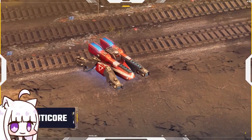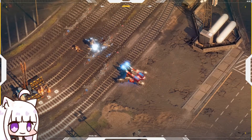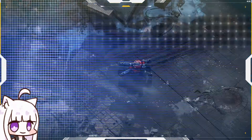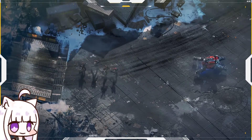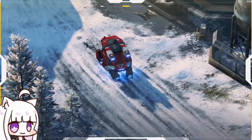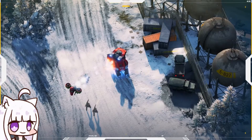Manticore's dual cannons can increase an enemy's vulnerability to damage. The Cerberus' powerful railgun punches through multiple targets in a straight line, before teleporting to new firing positions. The Hades barrages ground and air targets with its explosive drones.